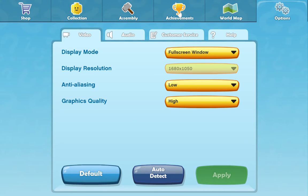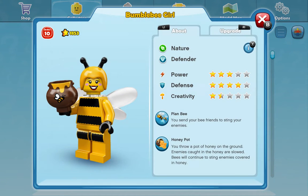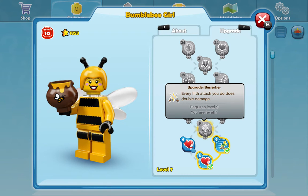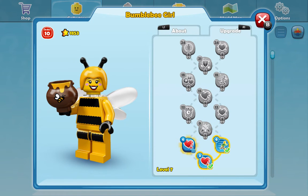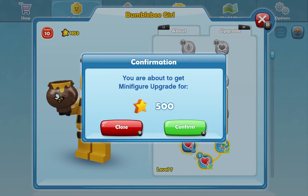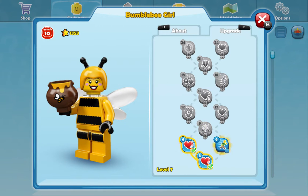Let's go back to collection. You can see the RPG-type things. I need level seven for some items. I can only do one of them — interesting.